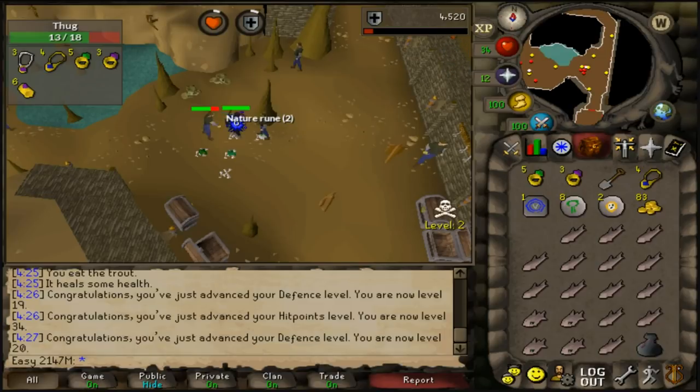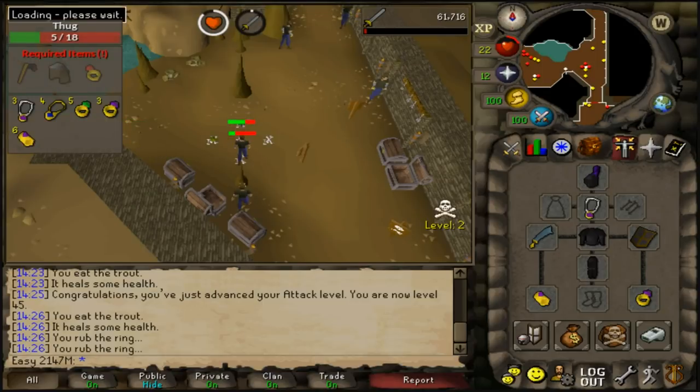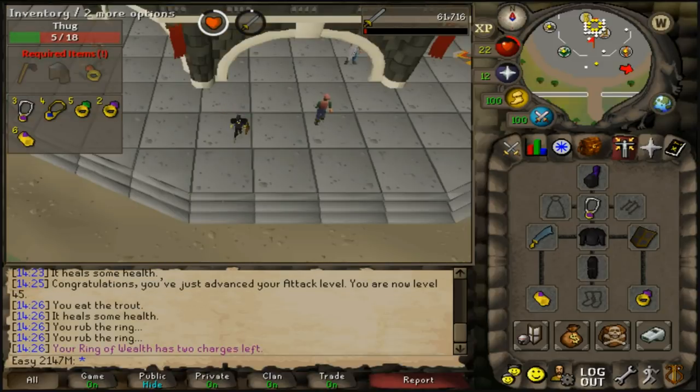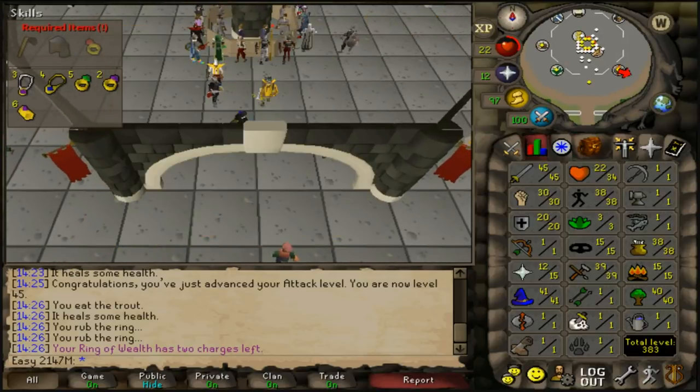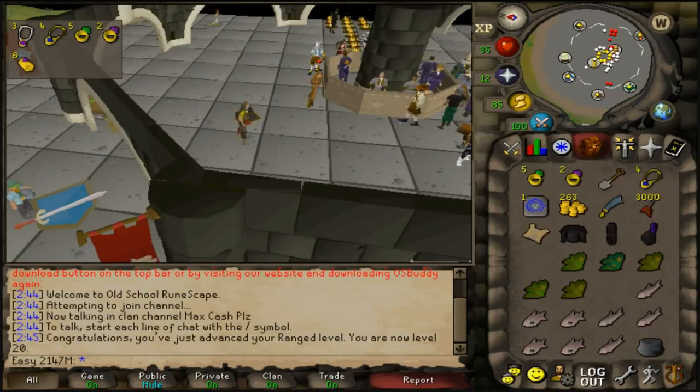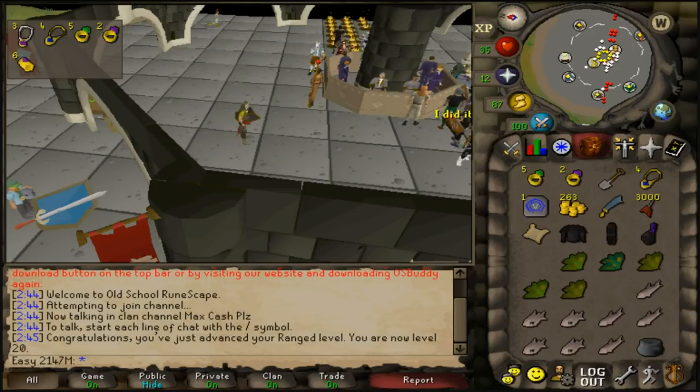Just hit 20 defence, so we could upgrade to mithril armour. We got our first easy clue but it requires 20 range to wear a coif, so we trained range quickly — spent 8k on 1k iron darts. Got 20 range pretty fast and can now do the clue.